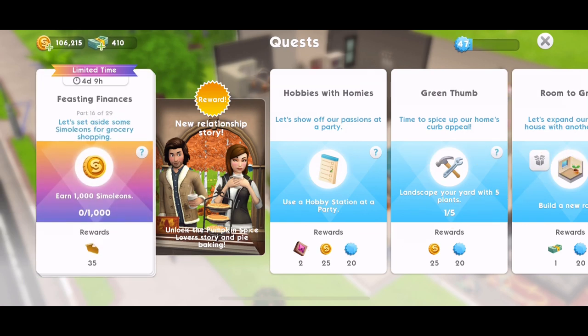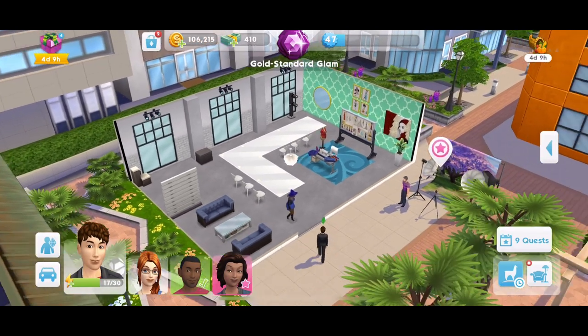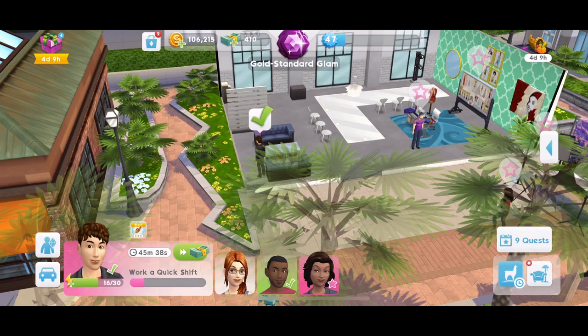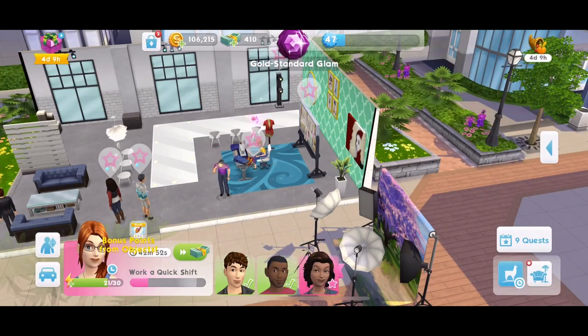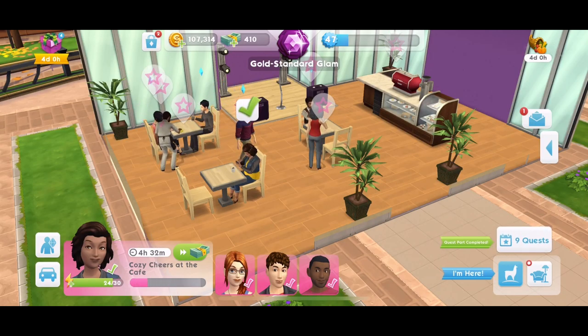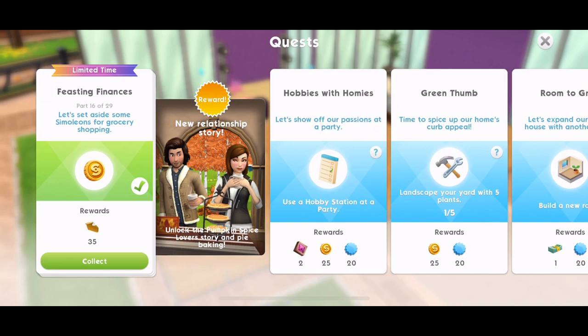Now part 16: let's set aside some simoleons for grocery shopping — earn a thousand simoleons. The best thing for simoleons is to go to work. You earn more money doing work events than social or hobby events, so definitely send your Sims off to work. I've been working hard doing llama zooms and various quests and have finally earned enough to complete part 16. We get 35 pies.